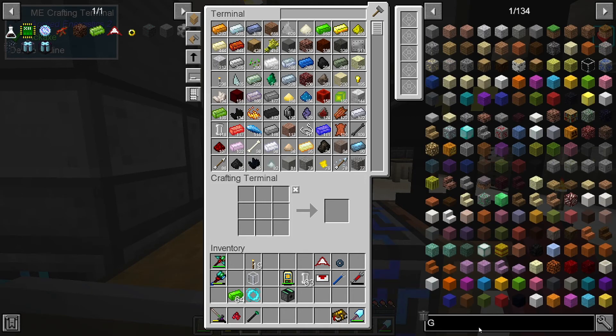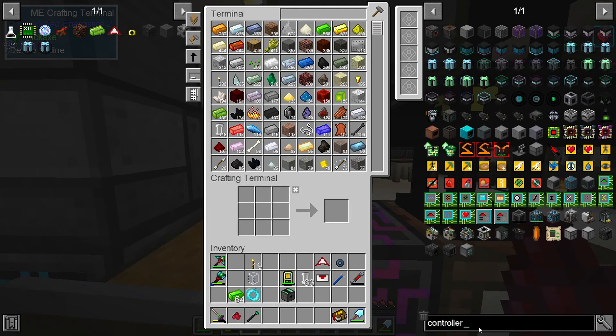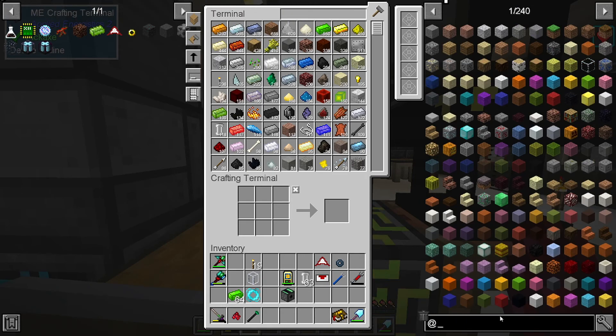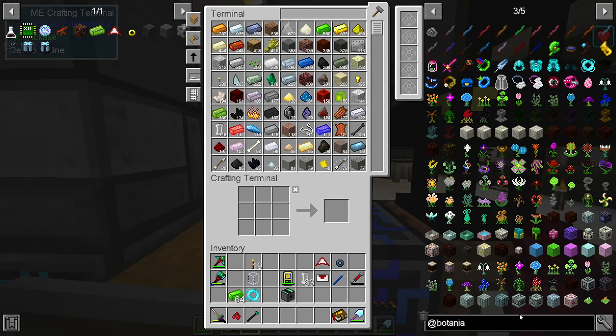What I'll have to end up doing is get the automation for the automation done, which sounds ridiculous, but we're gonna have to do that at some point. Right now, let's get - not with Gaia. What you need to do an Elven portal is a portal controller.